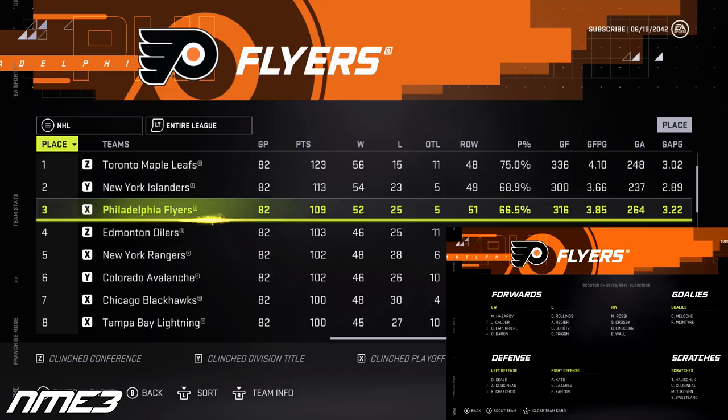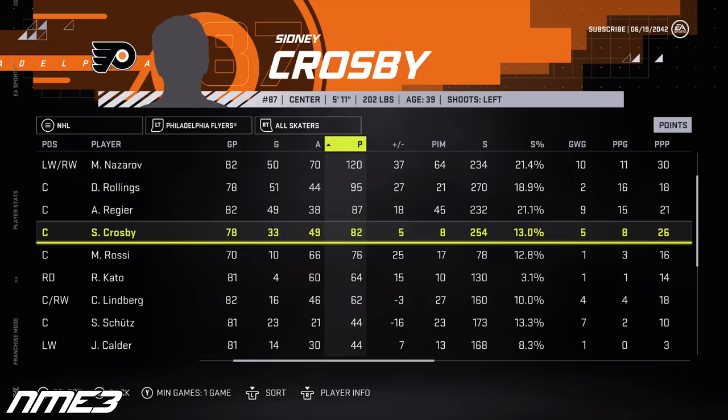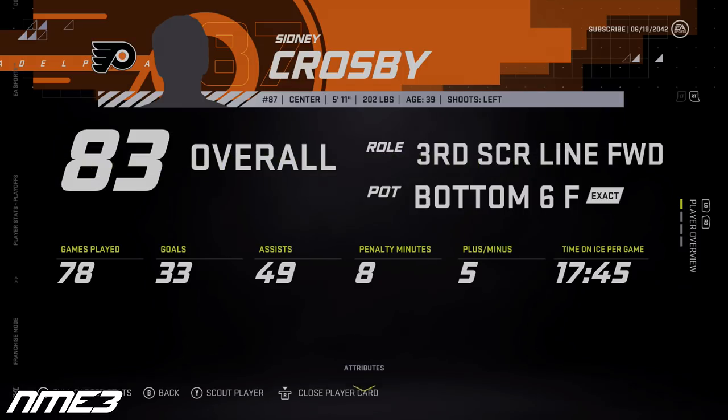In just one year with the Flyers they already had a better regular season than all 20 Crosby had with the Flames, finishing third in the NHL. The playoffs were even better as they go all the way to win the Stanley Cup. Sidney Crosby as a Flyer — that just sounds completely wrong — had 33 goals and 49 assists for 82 points on the year and 18 points in 23 playoff games. He increases up to an 83 overall.